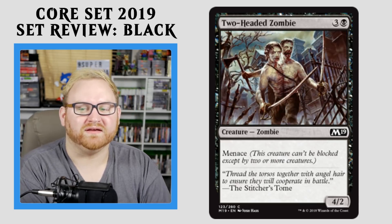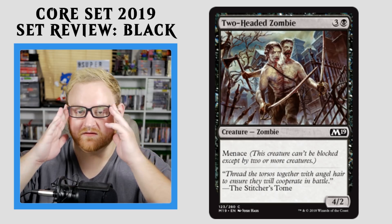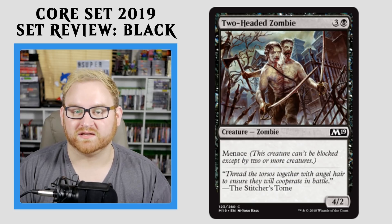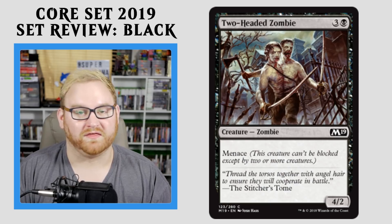Moving right along here, we have Two-Headed Zombie — a 4-mana 4/2 with Menace. This card is definitely fine, very useful for Draft and Sealed. Not going to see standard play, but a 4/2 is great, especially with Menace on top of it — it makes it so your opponent basically has to trade 2 creatures for one, and I think that's perfect.